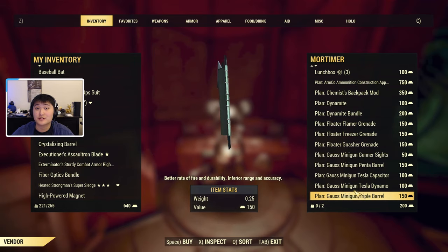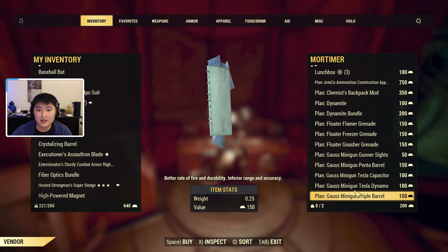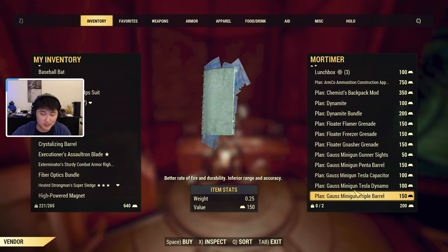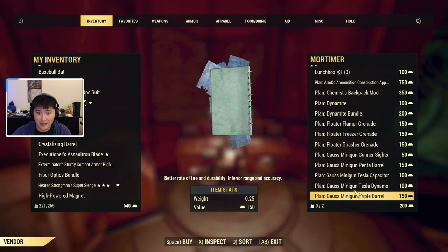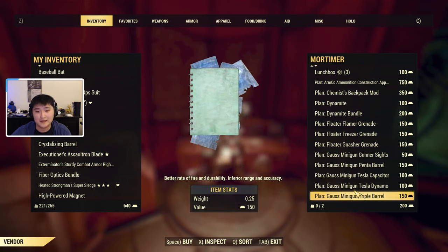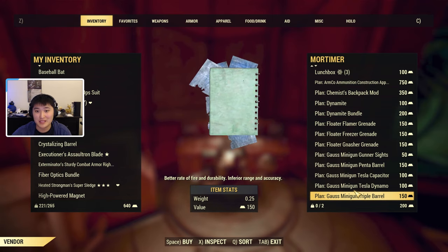I'll have all of this information in the description, but I'll briefly go over it in the video. The plan for the Gauss minigun itself is going to be 750 Gold Bullion. To put that into perspective, you are only able to redeem 200 Gold Bullion a day, and you can buy 300 Gold Bullion once a week. I'll have a guide to Gold Bullion in the description as well. So the base plan is 750.